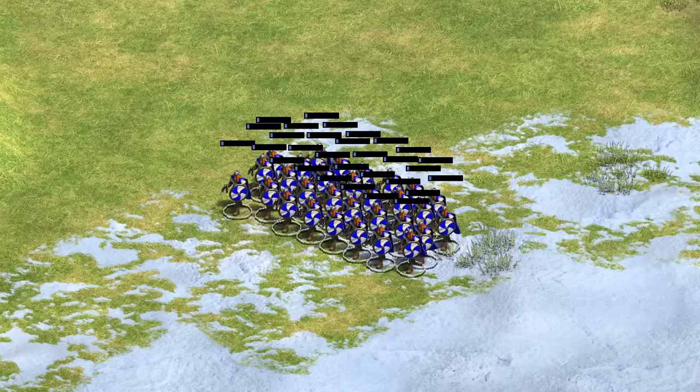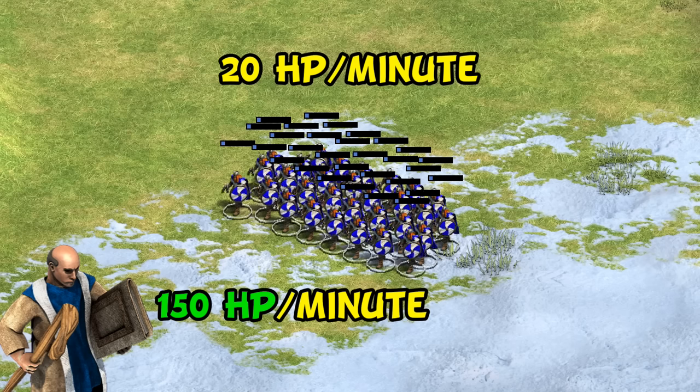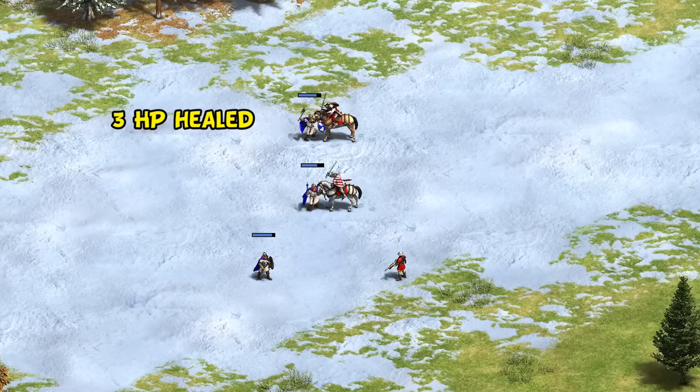Their first big advantage is their ability to regenerate HP. Now it's only 20 per minute, which pales in comparison to a monk healing 150, but you can have many units doing this at once, and it's even happening mid-battle. To give some perspective, they heal 3 HP while having a one-on-one fight with a light cavalry, and 5 HP against a knight.